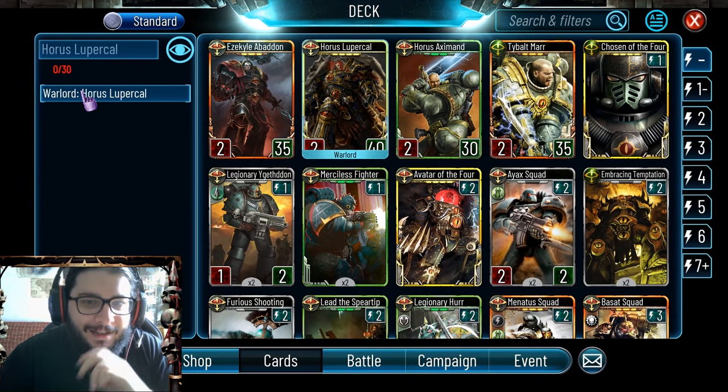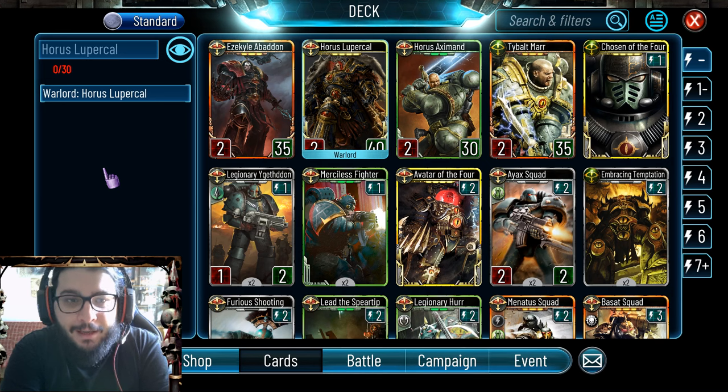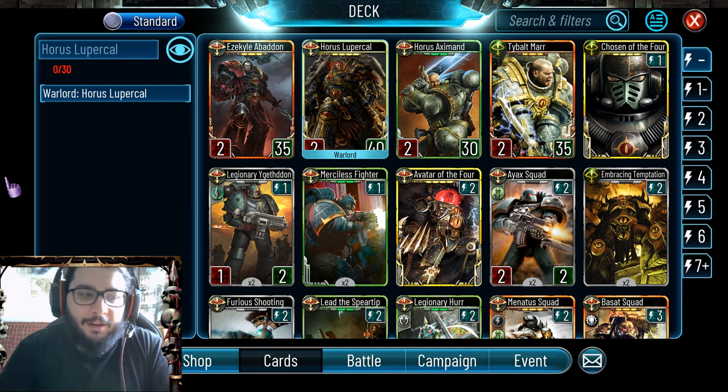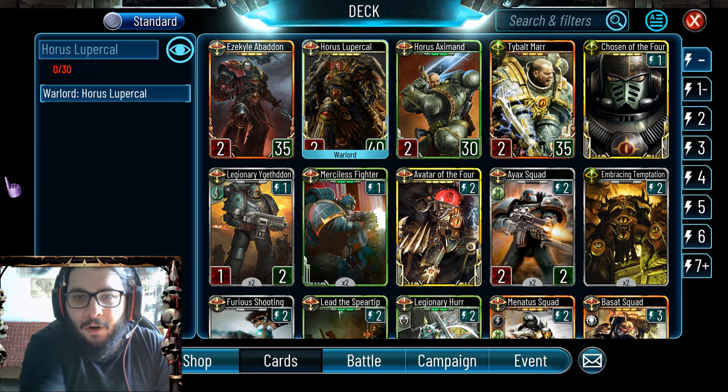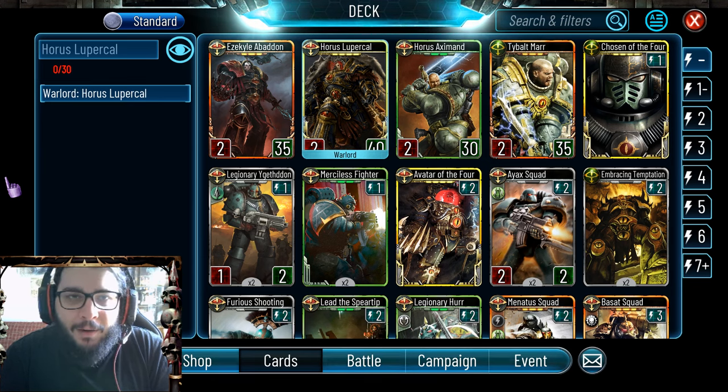With Horus, the whole point is that he's got 40 HP and high initiative which already makes him very good. The main thing about Horus is that he has the ability to give a Mark of Chaos and plus one plus one to a unit for two energy - that is absolutely great. On top of that he also has the transformation Whispers of Chaos at 18 cost, which gets minus two every time a unit receives a Mark of Chaos, so pulling his transformation is very, very easy.